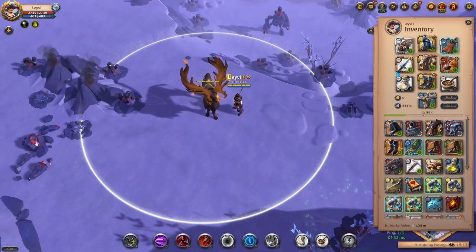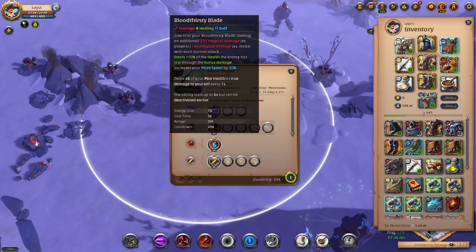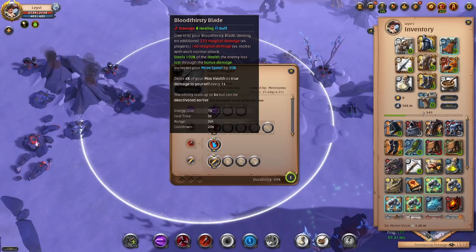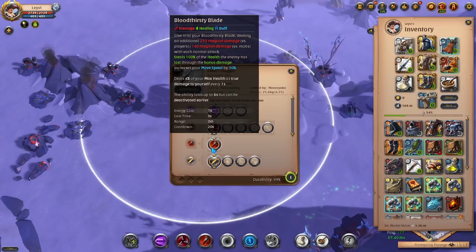The build I'm using is as follows. I use the one-handed dagger which has Bloodthirsty Blade as the special ability. This is great for single target damage and sustain. Once you activate this ability, your auto attacks have additional damage and you steal 100% of the bonus damage back as health, so this is simply perfect for this content.